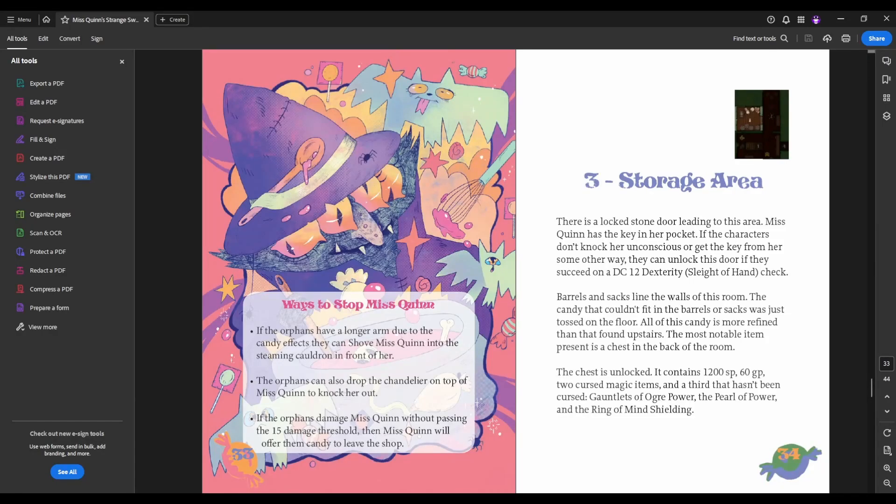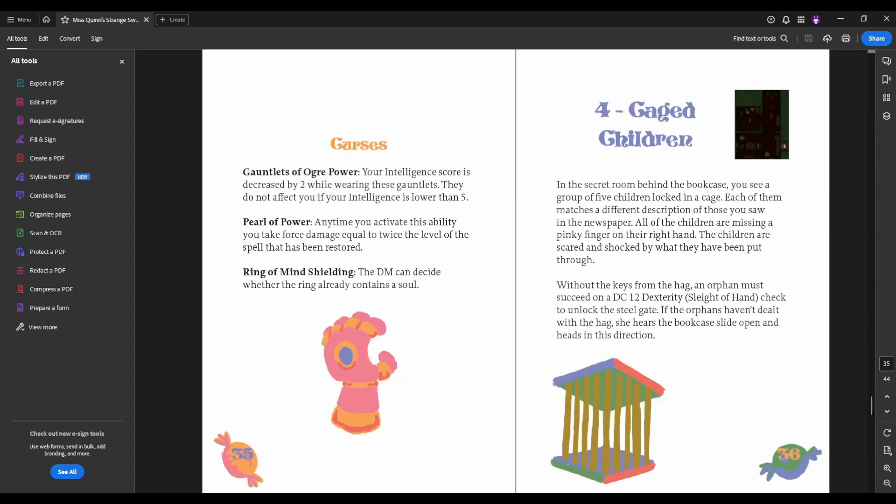If combat is not their first option, or if they're having a hard time hitting — she does have a relatively high armor class, 17 natural armor class. The storage area is where the party can find some treasure and some magic items, some of which are cursed. It's fun to do these as curses, but you don't have to use the curses, so go nuts there.